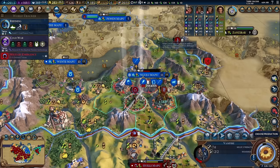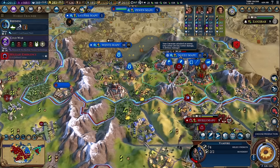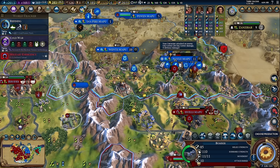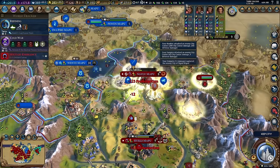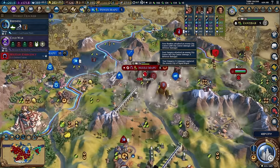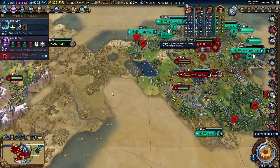Let's just take this out — I want them to be done. Let's use our other bomber. There we go — their capital is now ours! Let's just press shift-enter, whatever.